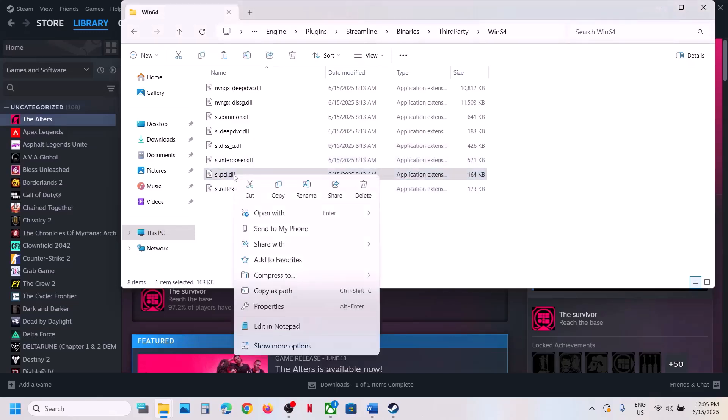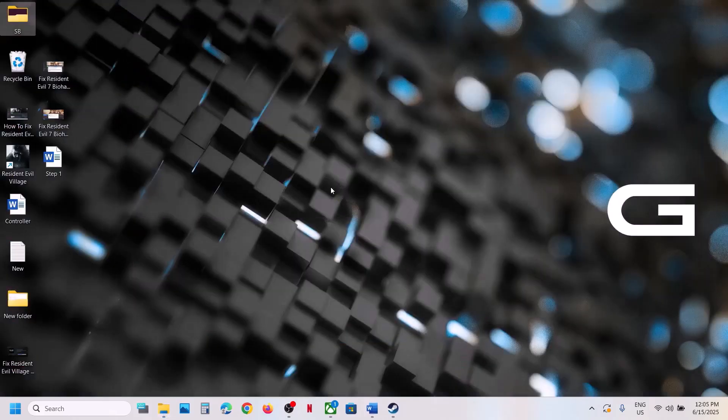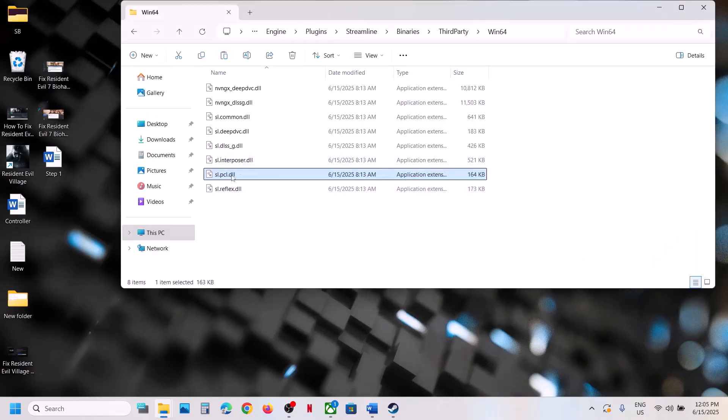First create a backup — right-click and copy this folder, then paste it to the desktop. Once you have a backup, right-click the sl.pcl.dll file and rename it or delete it. Then launch the game and check.